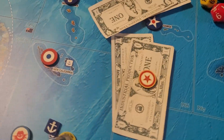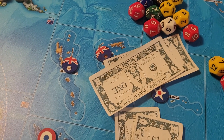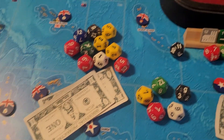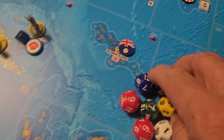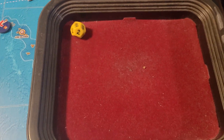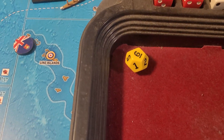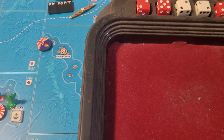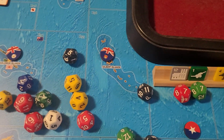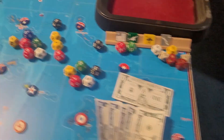CCP has $2. They're not going to spend it. They'll collect $2 for the railroad connected with the USSR. They got a recruitment roll — we got a nine or a six. Six, and that's no good. That's the end of CCP's turn. They'll collect their $2 and put it in their bank, so they'll have four for next turn.